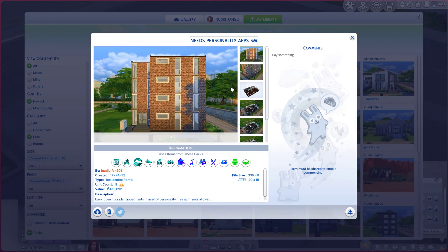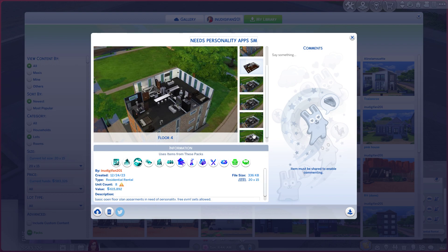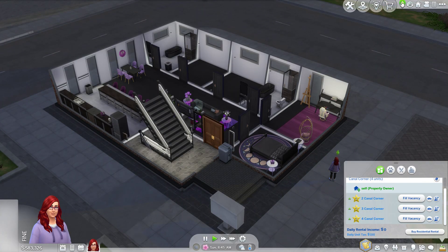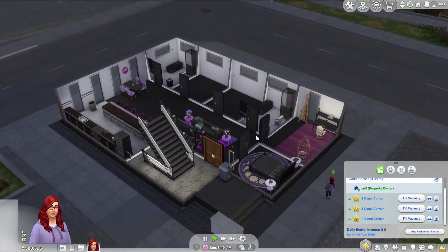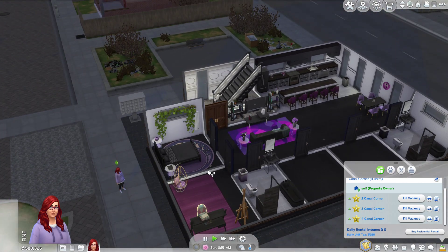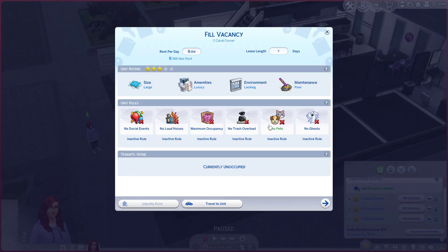This is what it normally looks like — normally it's worth a lot more money because I use the best furniture. There are actually eight units but I managed to get it down to four units. So this is one unit, this is one unit, this is one unit, and this is not one unit. It went from eight units to four. Let's go ahead and fill vacancies.